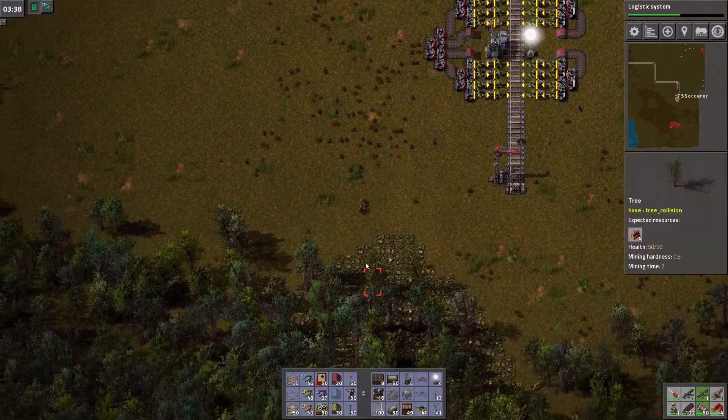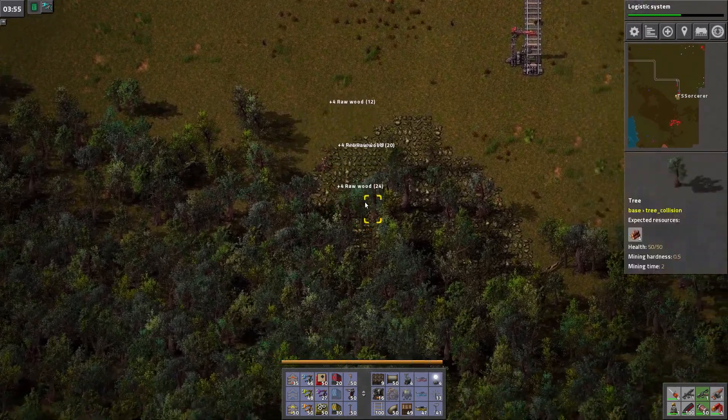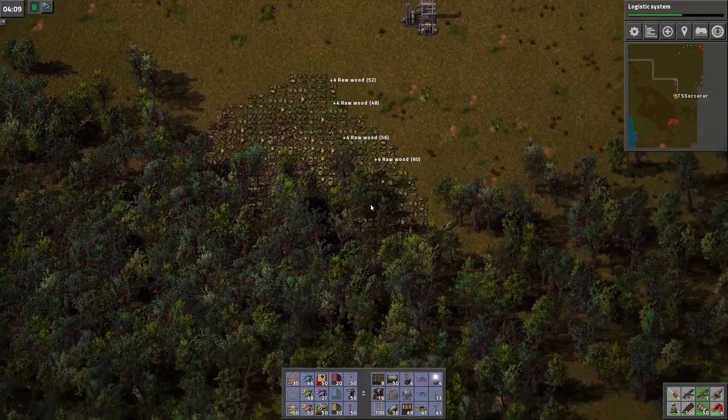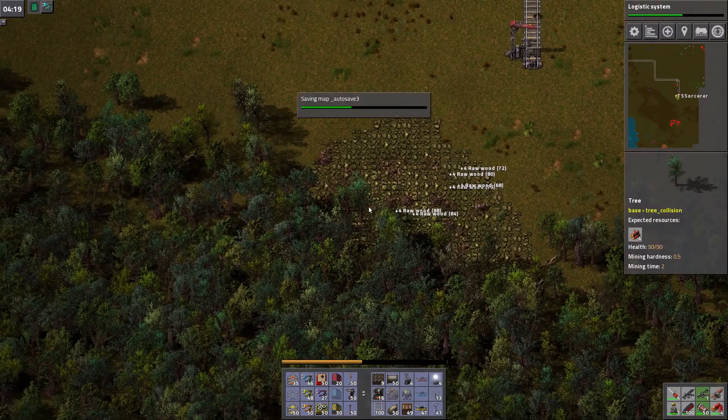Let's cut down the trees first. Cut down the trees to get everything started. I think the absolute best decision with Chainsaw was that it can only work on trees, so I can't accidentally start digging up bauxite. It's a beautiful thing.